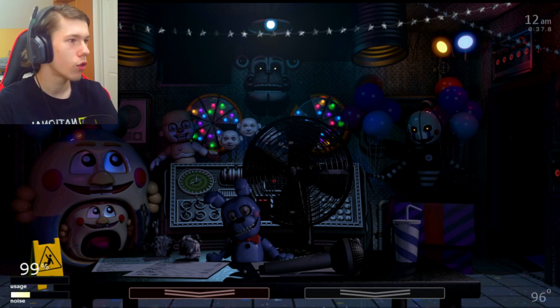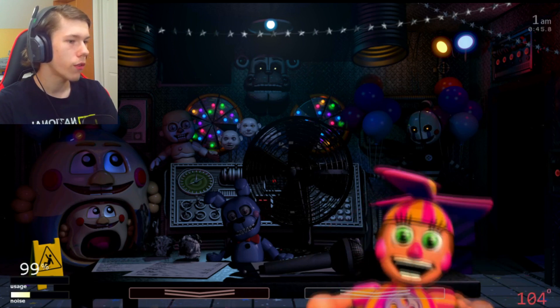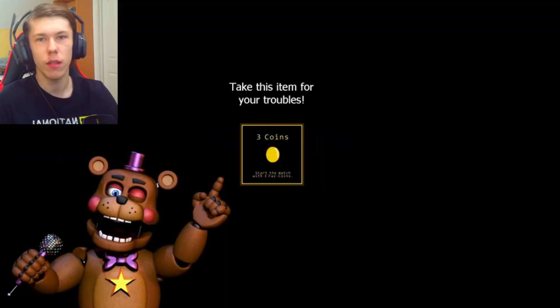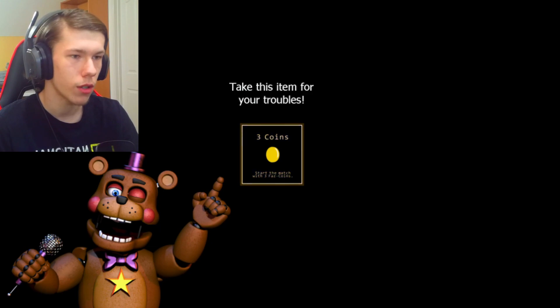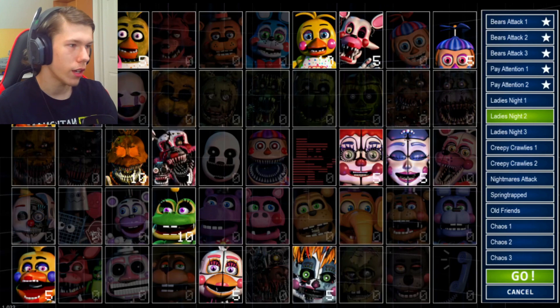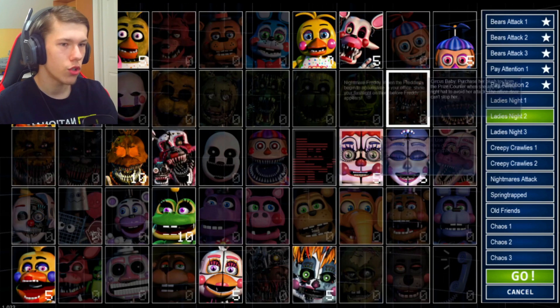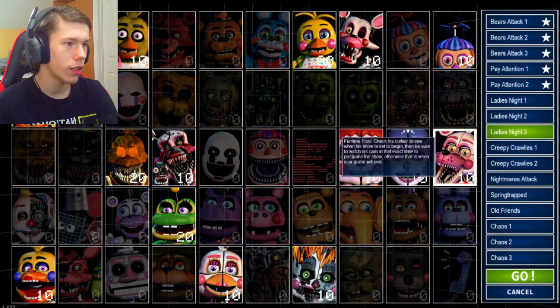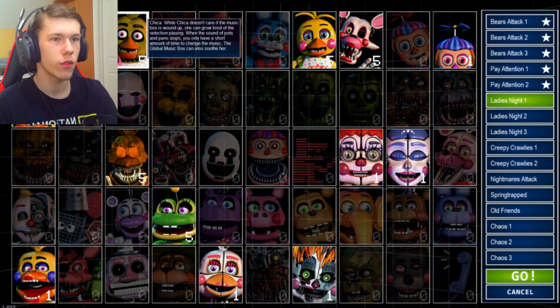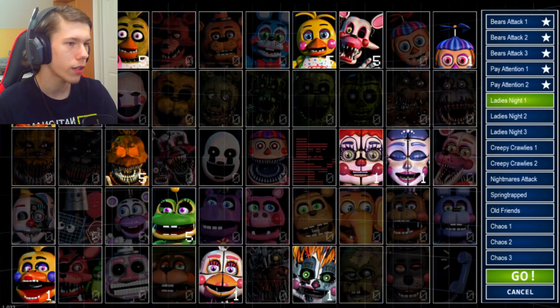I've gone ahead and wrote myself a little notepad where all the times take place — 1AM is at 45 seconds, 2AM is at 1 minute 30. We get Dee Dee at certain points, but that doesn't matter. Knowing the strategy for Ladies Night 1 now should make things a whole lot easier. Ladies Night 2 just adds Nightmare Mangle, who isn't a pain at all, and Ladies Night 3 adds Funtime Foxy, who we can death coin. So knowing what to do with Chica should help us out a lot doing these next three levels.